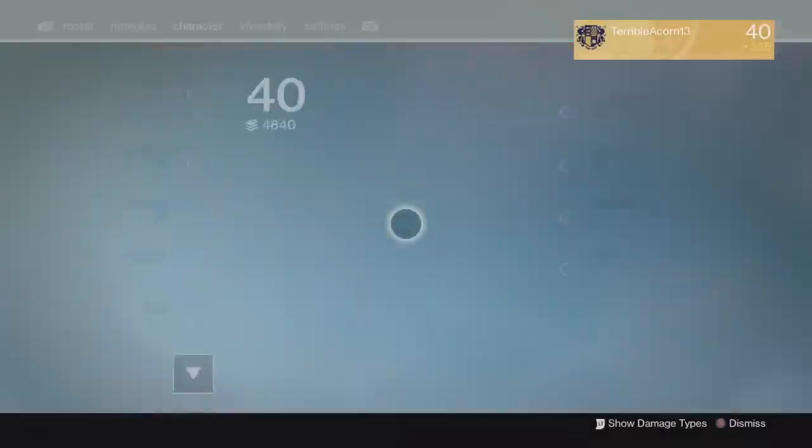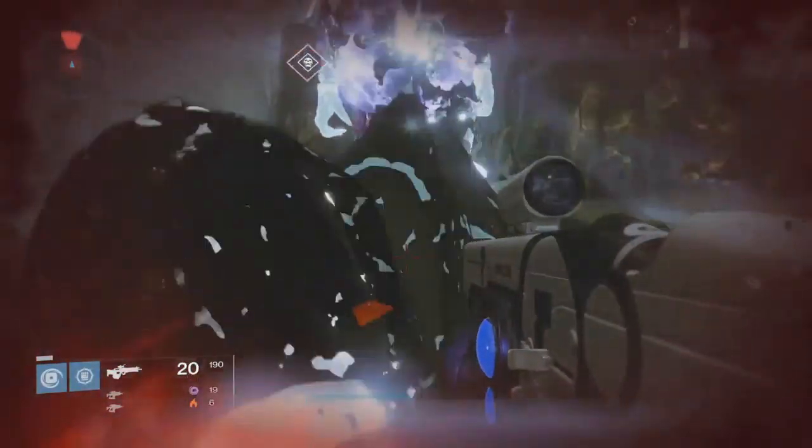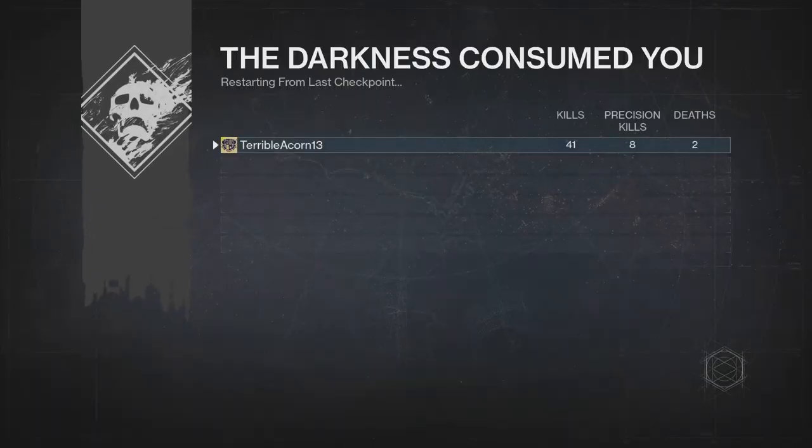I'll just show you what I'm using for this. I've got Hung Jury, the Vacancy, and Sleeper Simulant for lots of quick damage, and I'm using Scorched Earth, Explosive Pyre, and Fire Keeper on my Sunbreaker for getting quick DPS on the boss to make this as fast as possible.